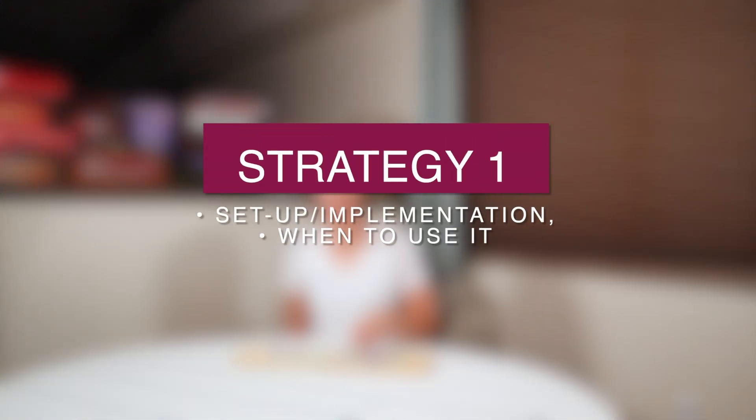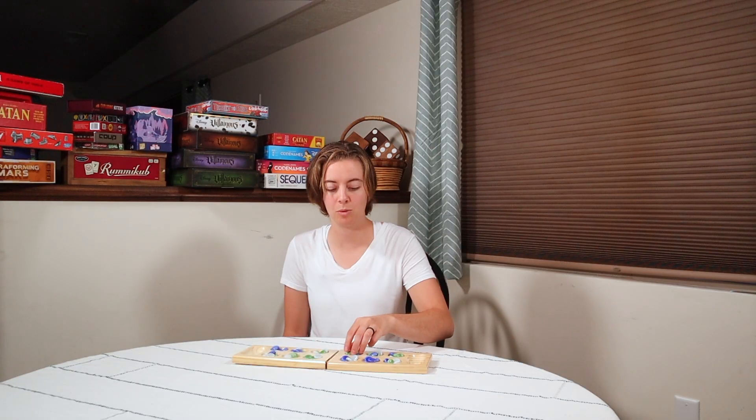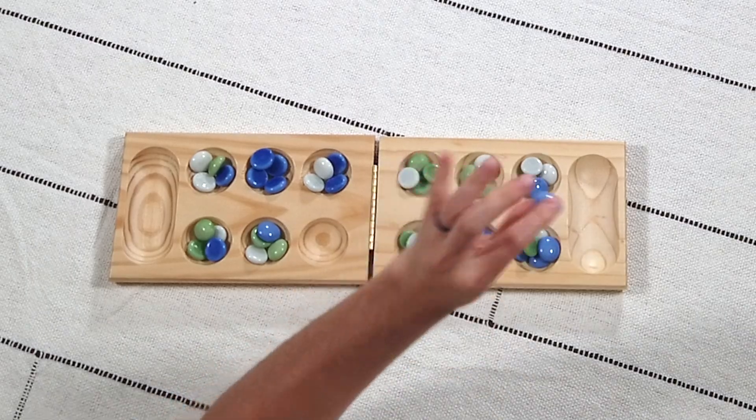The first move, if you have the opportunity to go first, should be the fourth from the right. The reason for this is that by the time you finish placing your pebbles, you get a Mancala and get to play again.